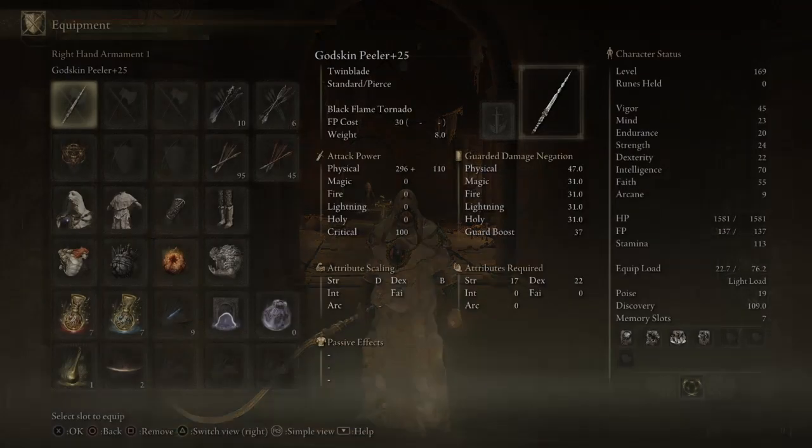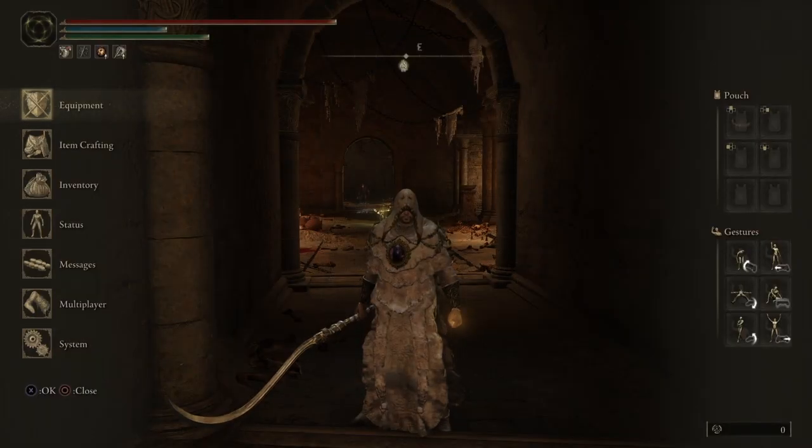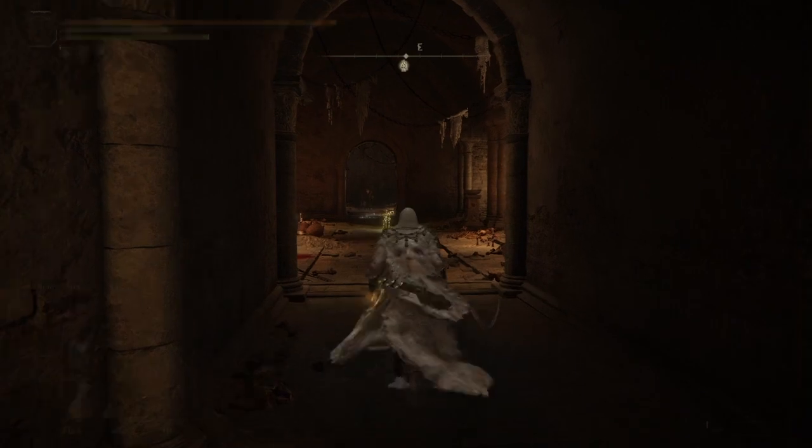Now for the incantations — for the seal we're going to be using, it's the Golden Order Seal, like in the last video. If you want to know why I'm using the Golden Order Seal, you can go back to the last video for more details. Basically, this is the best seal for incantation scaling, and it's also the seal that I use during my main playthrough, so it's more convenient that way.